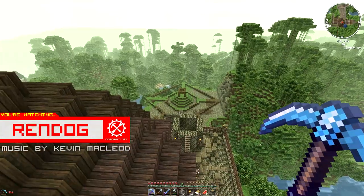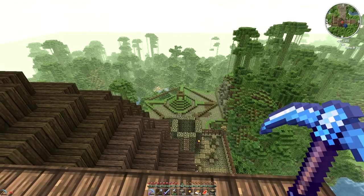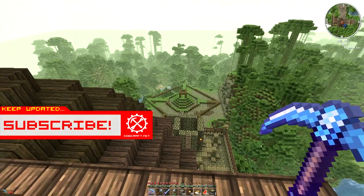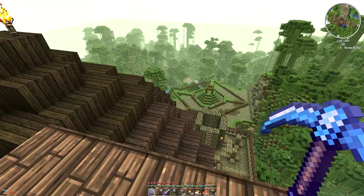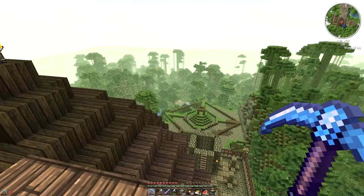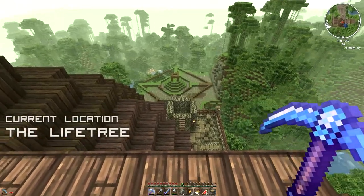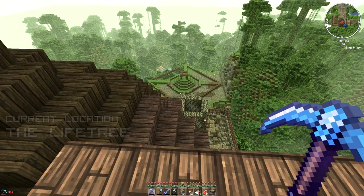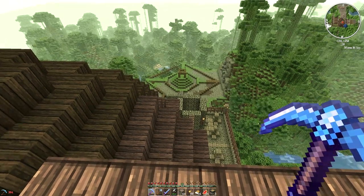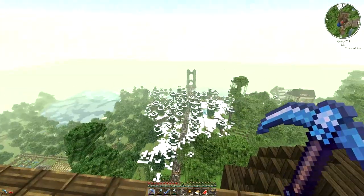Thank you to everybody who commented in the previous video. The number one comment was that the nether portal wasn't wide enough, and as you can see I've widened it by one block so now it's the way it's supposed to be. But that meant I had to redesign the foundations of the temple itself - I had to move everything one block each way to accommodate the new block and redesign the piston door. I built this door inspired by a build done by Ethos. I've made the door one wider now and when we get there you'll see the modifications.